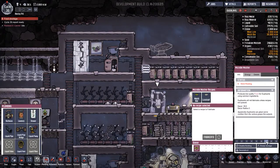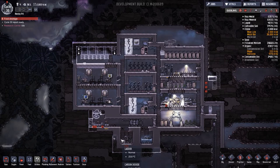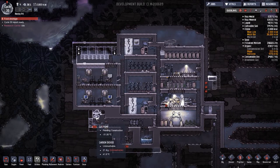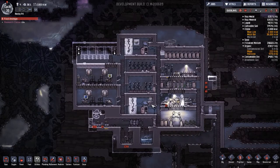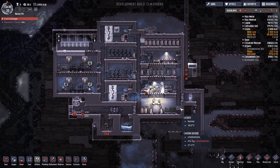Thank you very much for joining me for this adventure, ladies and gentlemen. I will see you next time when we're going to finish off the extra sleeping quarters, get our hydrogen and oxygen sorted, research the combustion, and we're going to try and figure out a better seating arrangement for our mess hall. We are so close to having this finished here. See you then — bye!